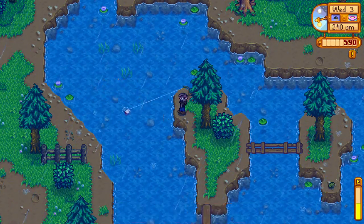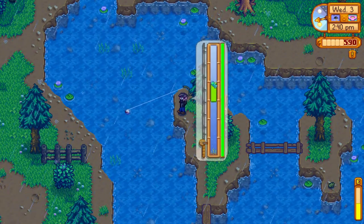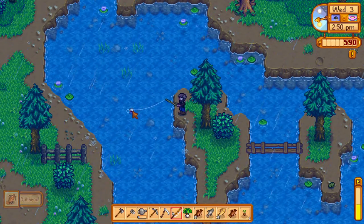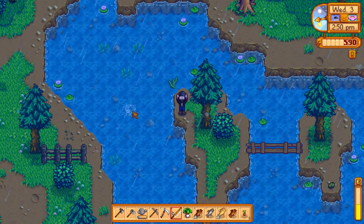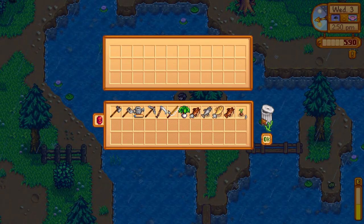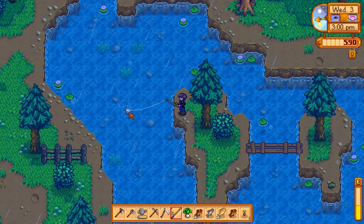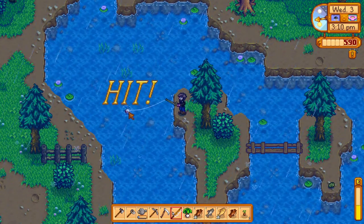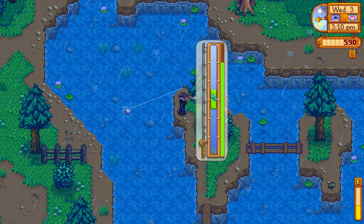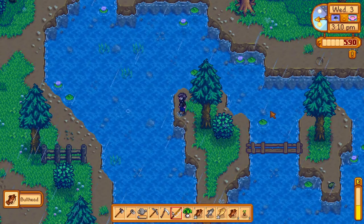Auto fish mod? I don't want to do that — I'm already using some mods that later in the game will make life really easy, I don't want to take away all the work. Our inventory is already full so this will probably be the last one. Just another bullhead. Let's go. Do we think Maru is anywhere accessible since we're over here? We met Maru! Heading out — this just means we have to meet Elliott and the Wizard and we've met everybody.